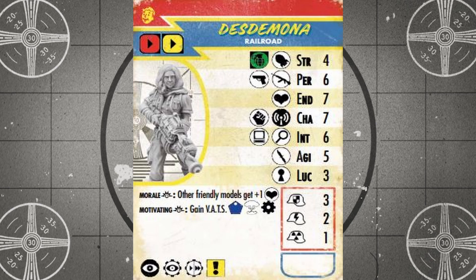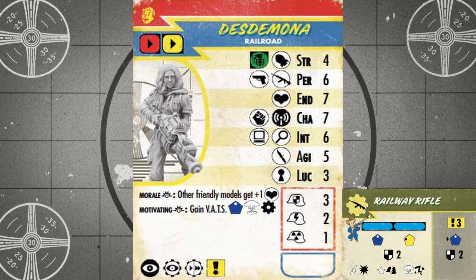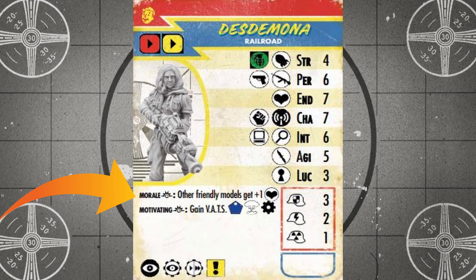Lastly, we have Desdemona, the fearless leader of the Railroad who is loaded with special rules that help buff the rest of your Railroad force. Hitting on fives with melee weapons, fours with big guns, and sixes with pistols and rifles, Desdemona is one of the few all-rounder combat units in this faction, and that rifle skill can get bumped up to an eight when using the Railway Rifle. She can help secure some objectives in a pinch, hacking and searching on her intelligence of six, and lockpicking on a low luck of three. But where Desdemona really shines is in her aura abilities. Her morale special rule gives all other friendly models in line of sight and within her black presence range an extra hit point, and her motivating rule dishes out a modified VATS roll to herself and all friendly units in that same black range, gaining an additional action point when rolling a mushroom cloud — a one in six chance to gain some extra action points. Like Doc Carrington, Desdemona has a move range of red and a shorter charge range of yellow.